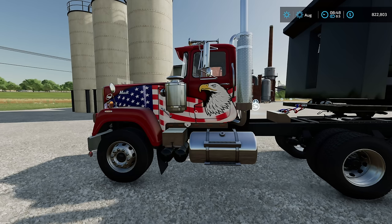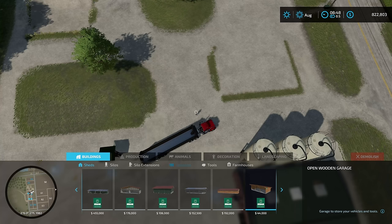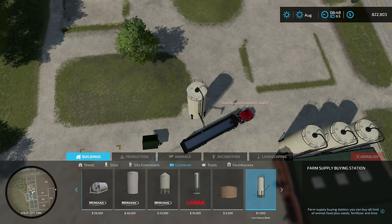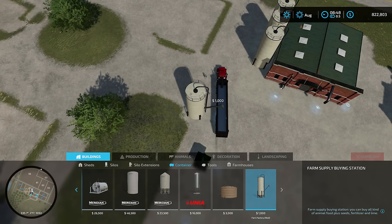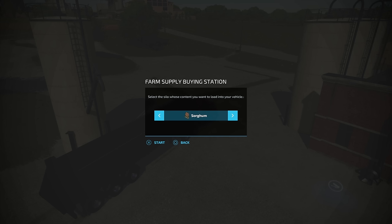Every once in a while, a farmer needs to buy just a little bit of product to hold them over until their harvest is ready. That's where another really awesome part of this mod comes in — the farm supply buying station, found under construction, then containers, all the way across to the right. You're probably used to this from a couple other mods — you can buy directly out of this silo at a little bit of a premium price. You can buy all your wheat, barley, oat, canola, sorghum, sunflowers, soybeans, corn, potatoes, sugar beets, seeds, TMR, silage, grass, solid fertilizer, lime, pig food, straw, mineral feed, hay, and manure.